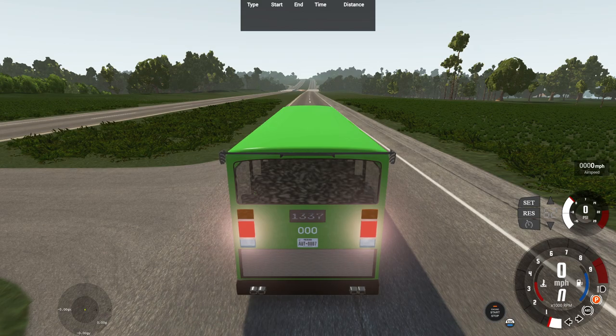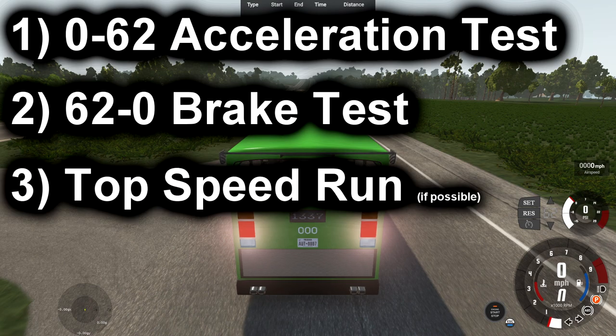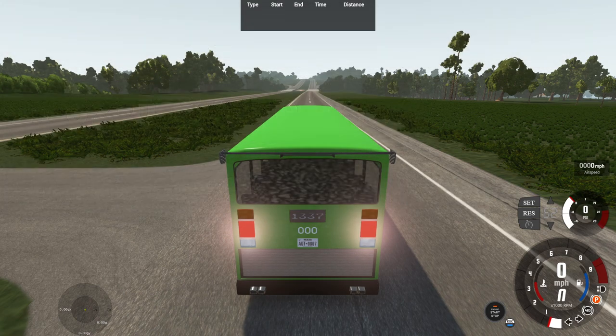Despite taking a while to make this bus, I'm pretty happy with how it turned out. It's pretty much the most ambitious build I've ever made to this day. I'll probably make something even more ambitious like a Formula 1, 2, or 3 vehicle. So right now we're going to be doing some basic performance tests: a 0-62 acceleration test, a 62-0 brake test, and a top speed run. With a 21.7-liter engine over 4,700 horsepower, it could reach it — but I highly doubt it because these stupidly powerful engines usually just break apart and explode.